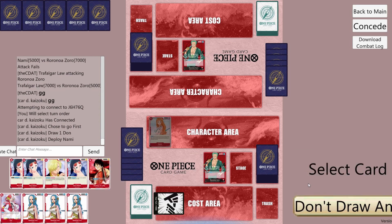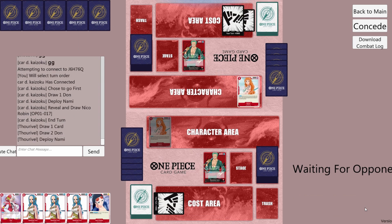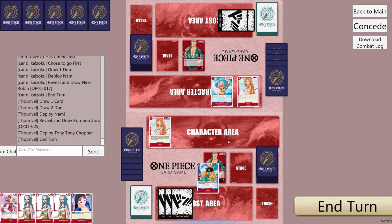We'll play Nami, pick up a Robin, and pass. They play Nami, pick up a Zoro, and play a Chopper and pass.